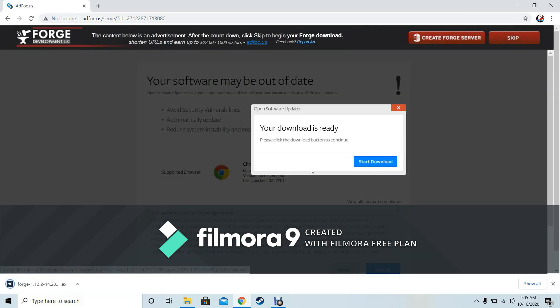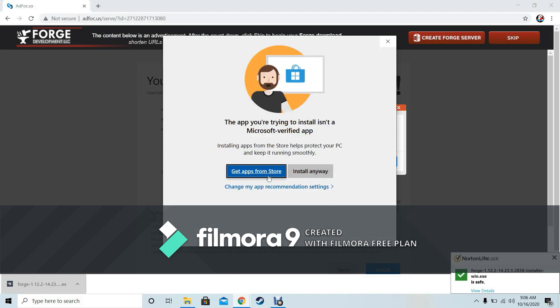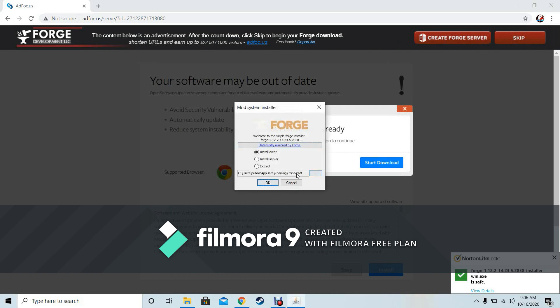Wait three seconds then click skip. Click the Forge installer file. My computer shows a security prompt every time I install something — just proceed. Then click install client and click OK. It will say it's been directly installed to the Minecraft launcher.